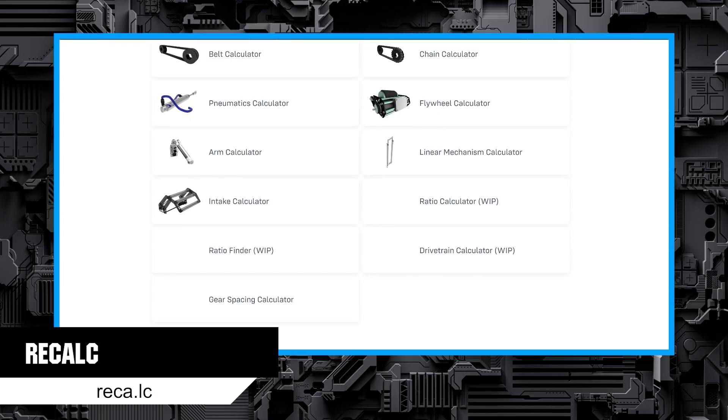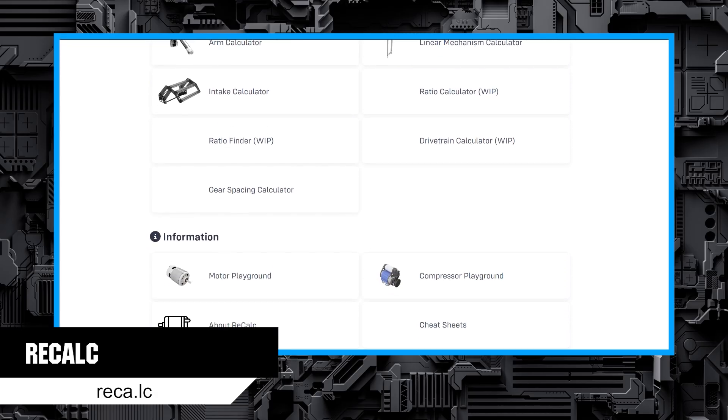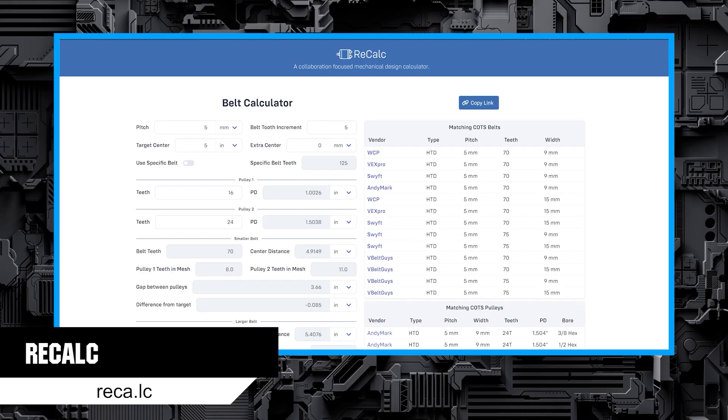Recalc is a collection of design calculators that can really come in handy when designing your robot. You can get answers on what parts you may need and get a peek at the math behind the design. Math is cool.